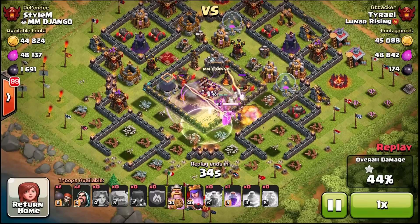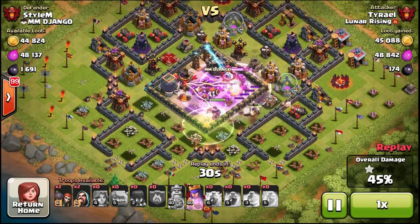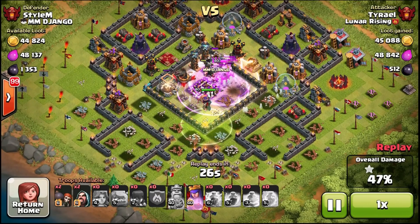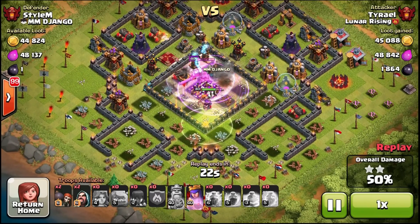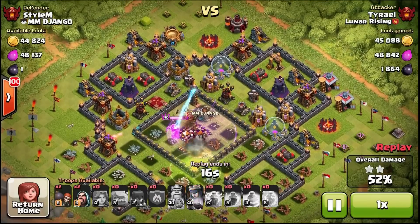My King decided to go back into the core. This is the time that the Skeleton Traps helped me — they brought the King back to the core instead of having him wander all the way around. And now I'm at 47%, 49%... one more building, got it. Got the 50%, and I have 2 Wizards and 2 Wallbreakers left. I want to see how much percentage I can get with this, since I want to see if this army's any good.